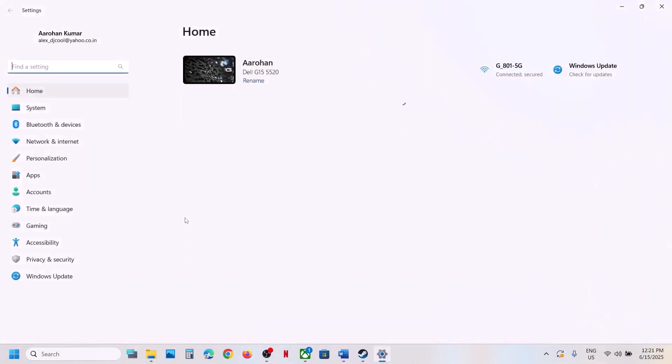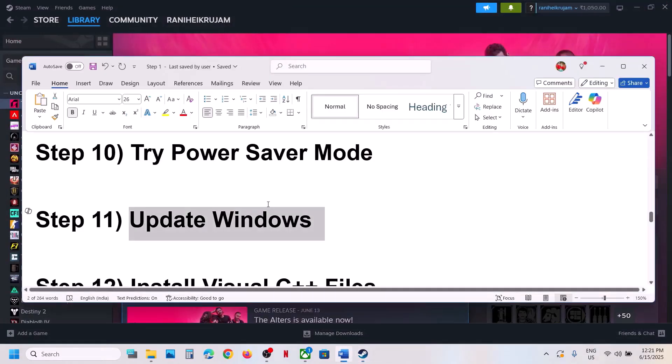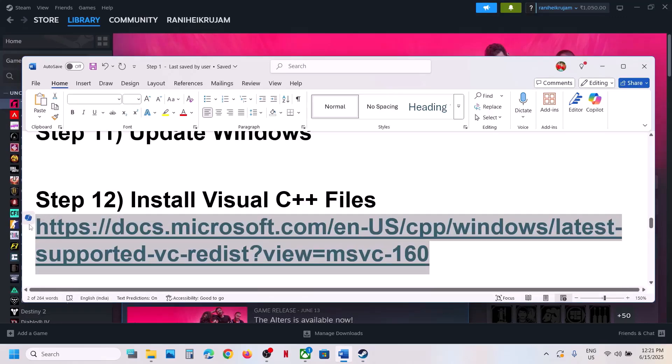The next step is to update Windows to the latest version. Open Windows Settings, go to Windows Update, and click on Check for Updates. Once all updates are installed, restart the computer, and after the system restart launch the game.